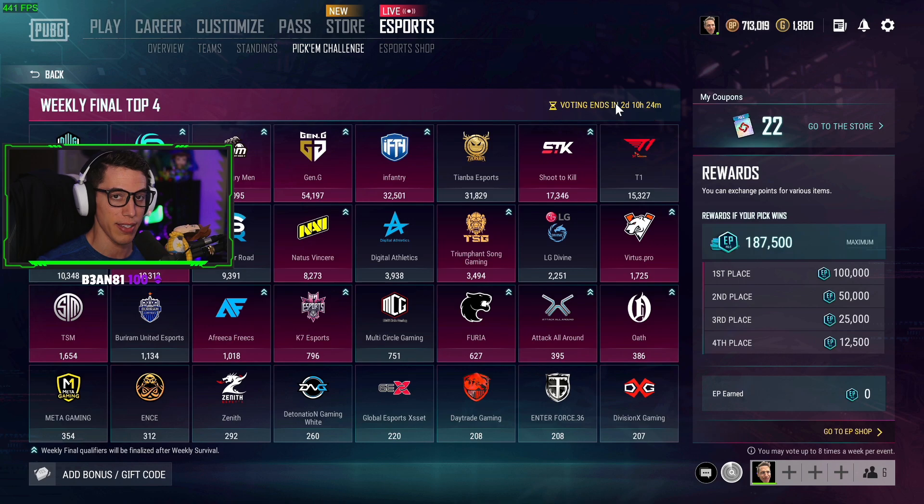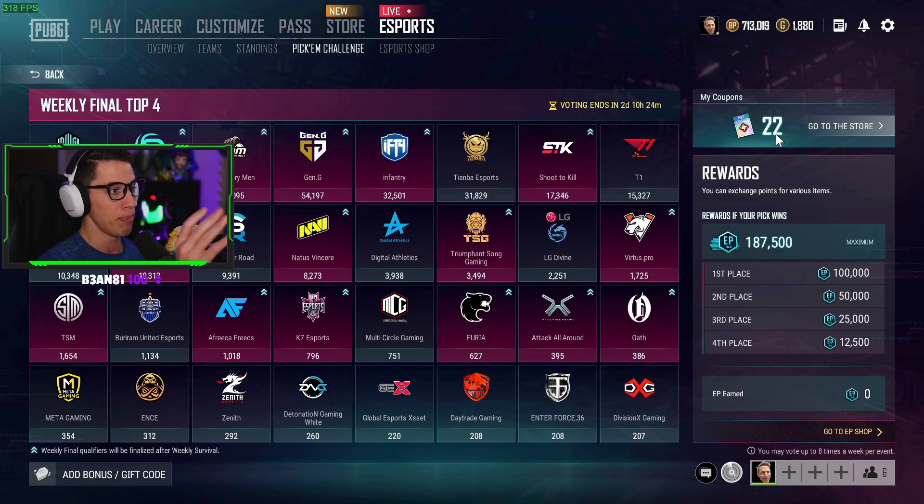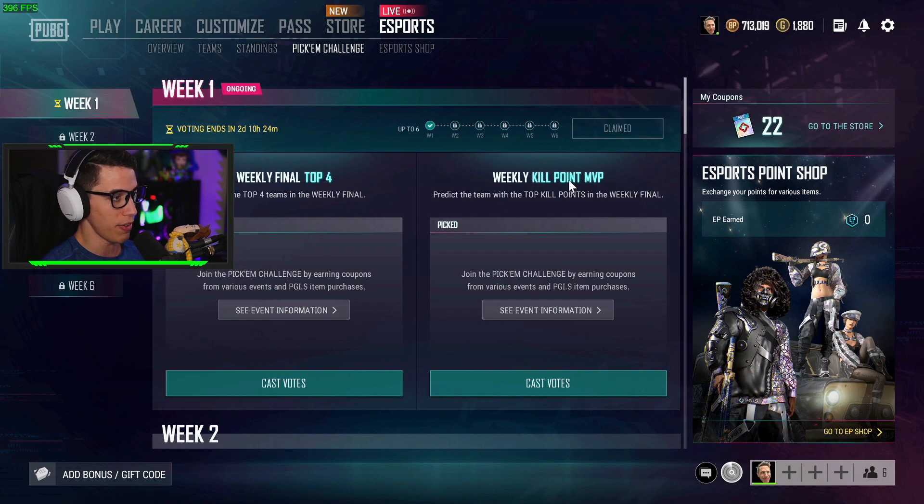Before we move on, make sure you get your vote in before the timer is up — there's two days and ten hours left from now to cast your vote. If you don't cast your vote, you won't lose your coupons — you can still use them for future events — but you won't be able to vote on this challenge. Alright, now let's go to Event Two.